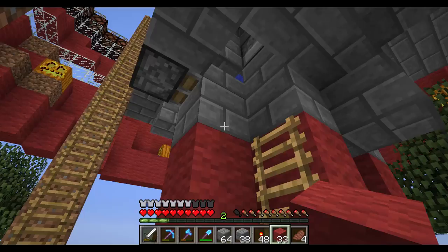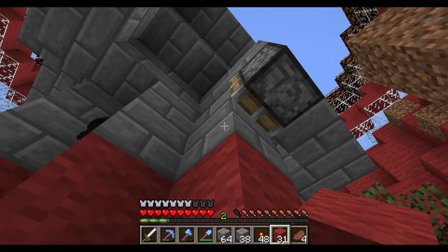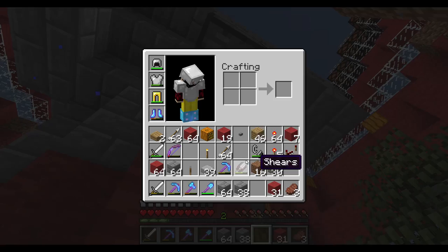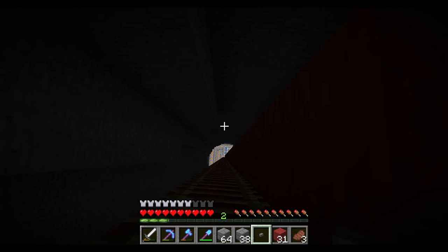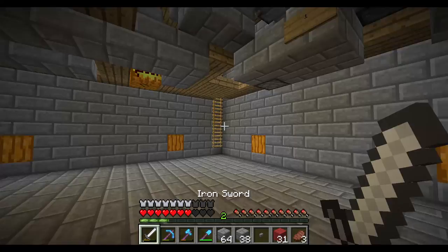I wanted to do a test of how long it takes for the signal to propagate all the way up. But first I have to go down and get this reversed, then put some items in there. We'll hit the button and see what happens — it's a good way to test that I got all the torches properly placed, none of them on the side of a block instead of directly on top.